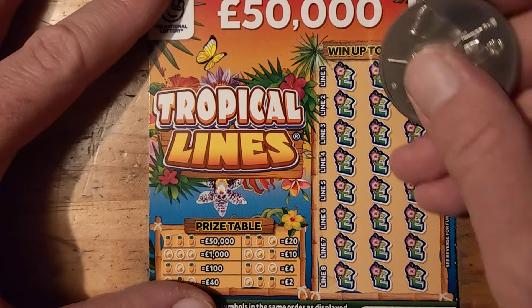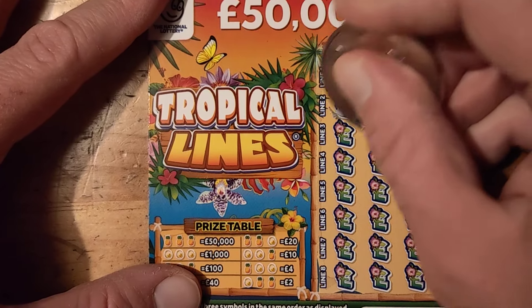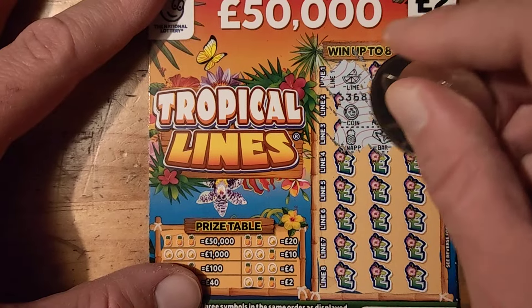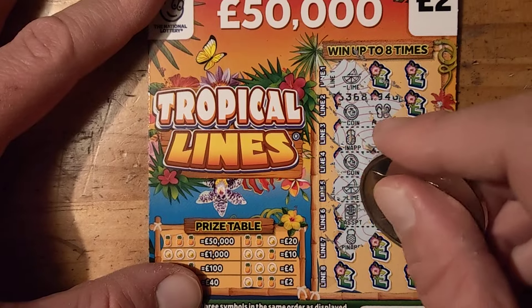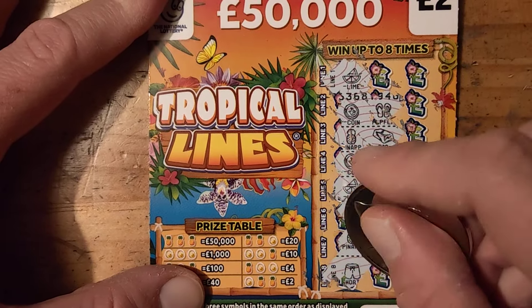Right. Lime, coin, flippers. Pineapple, bar, coin, suitcase. Lime, passport, pineapple, coin and a bottle. And shorts.